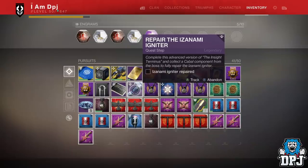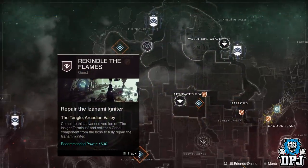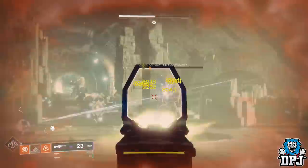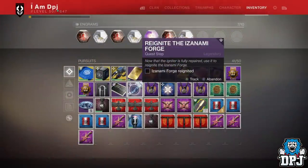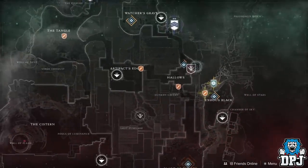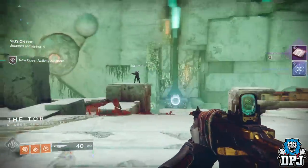Now you have to go and complete an advanced version of the Insight Terminus. To be honest, the advanced version isn't that advanced — it's just a 630 version with Extinguisher on, nothing hard about it. Once you've completed that, you then have to go and reignite the forge on Nessus within the Hallows area. You don't actually do the entire forge — it's literally a mini-mission where you kill a giant Hydra, shooting things to make its shield spin around and then destroying it. It is that simple.